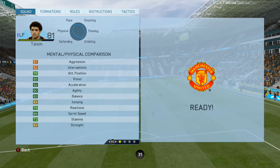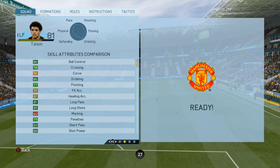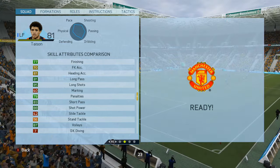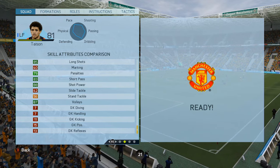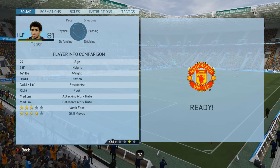92 acceleration, 90 agility, 89 sprint speed — this guy is an absolute beast. 86 dribbling, 85 long shot, and he's got some super 88 shot power too. 4-star skill moves, 3-star weak foot.